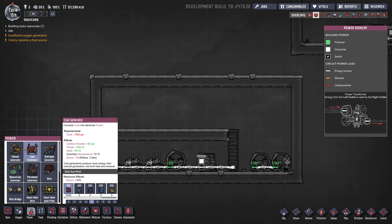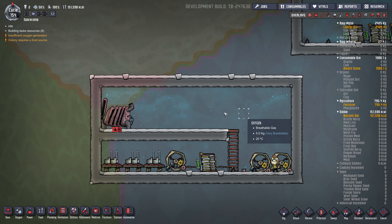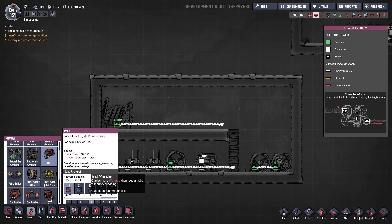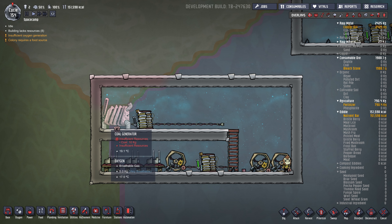I have another guide on cooling and heat if you want to check that out. Most power generation I build out of gold amalgam because that increases the overheat temperature from 75 to 125. Copper is fine too, as long as you keep it cool. The duplicants have to manually pick up coal and bring it to the generator, and it'll run out occasionally. The minimum number of batteries you want to attach is probably one — and use gold amalgam for those too if you can.